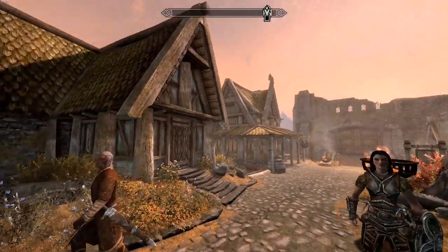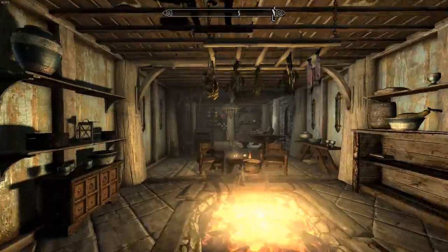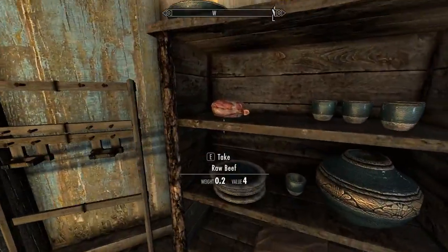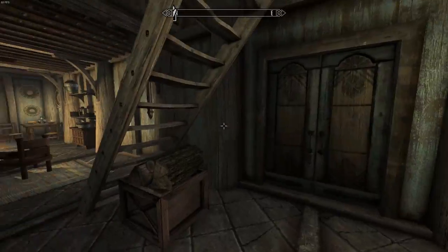Hello everyone, I'm Xantor and welcome back for more Skyrim. So off-screen what I did is instead of actually upgrading my one-handed skill, I fully upgraded my house. So this is our full house now. I've upgraded it with all these little things around the place and it just looks really nice now. It feels like a full home.